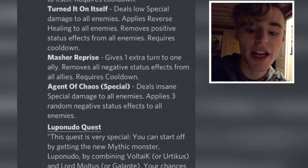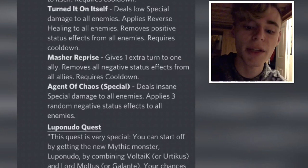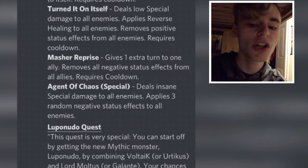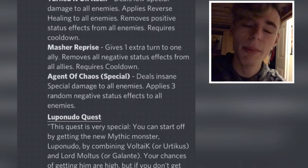His special, Agent of Chaos, deals insane special damage to all enemies and applies three random negative status effects to all enemies. That is just a really good special — it really depends on what negative status effects you get on the enemies, but it can be really good.